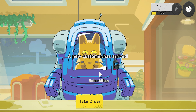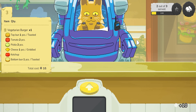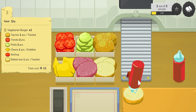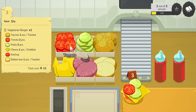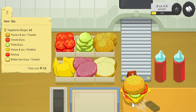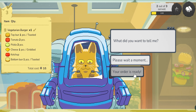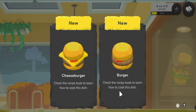Who's next? Hello. So you would like a vegetarian burger. Okay, let's give you one. So you want ketchup — and then cheese, two pickles, two tomatoes, and a top bun. Your order is ready. Not perfect. Sorry about that.